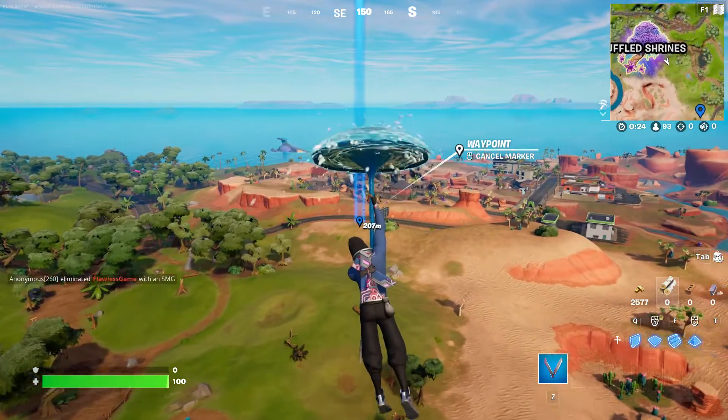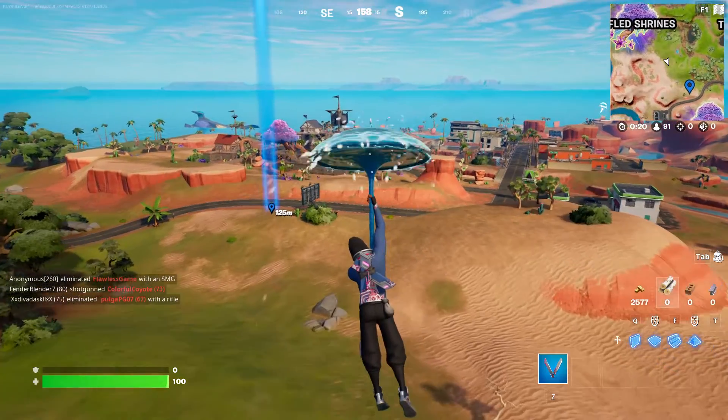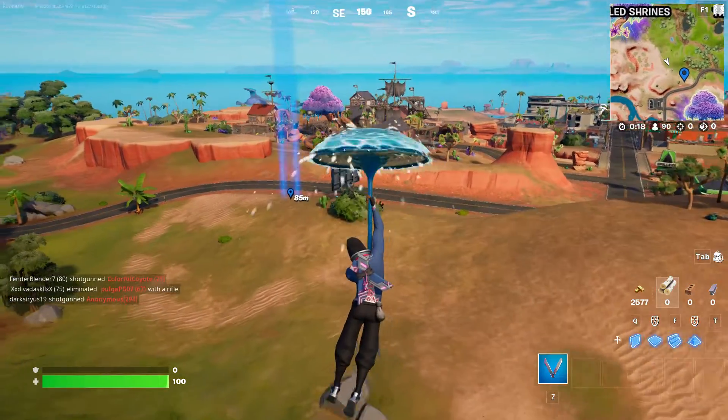Alright, the second set of Vibing Quests. You will find the uplink right over here, just outside of Condo Canyon.